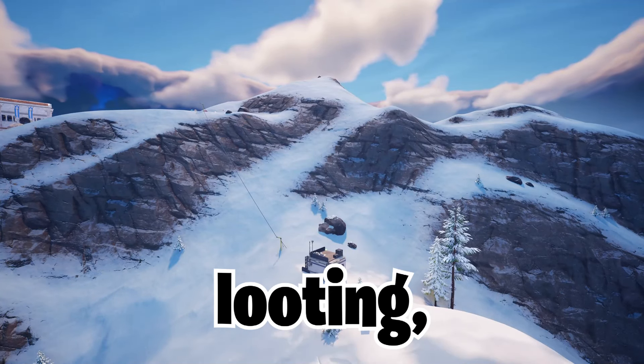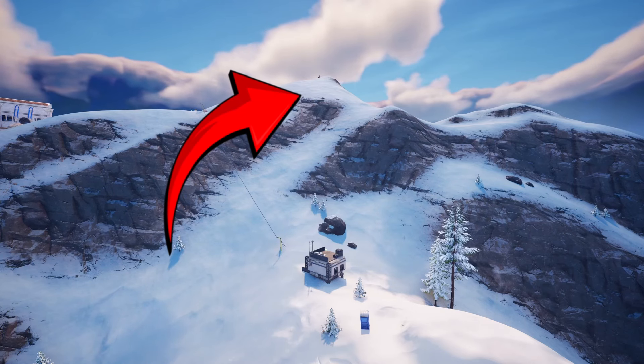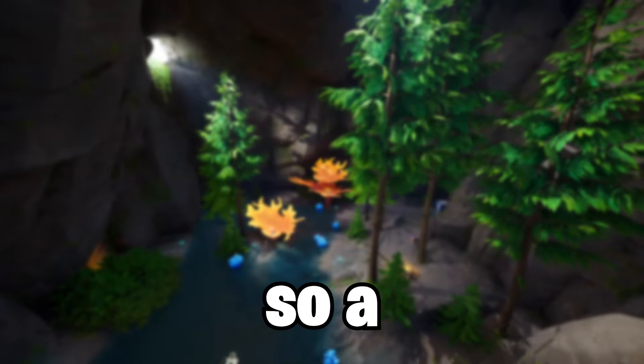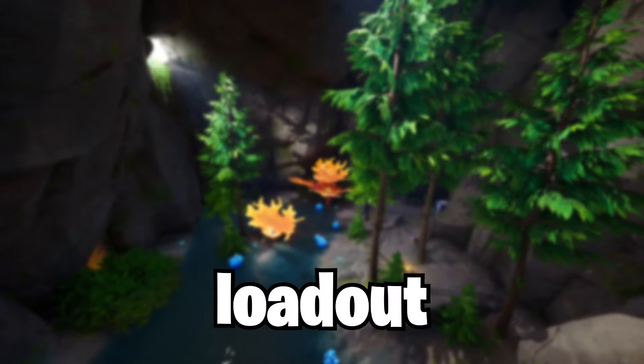Once you're done looting, go back to the top of this mountain to take a launch pad into zone. There are 16 chests total, so a whole squad can get a full loadout before you leave.